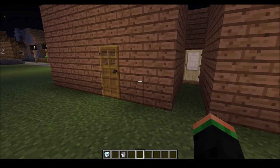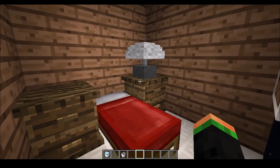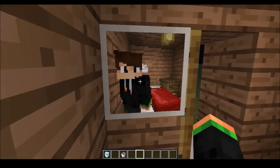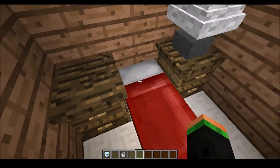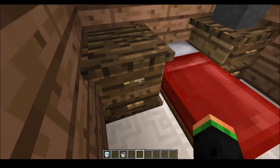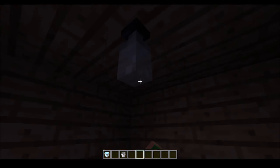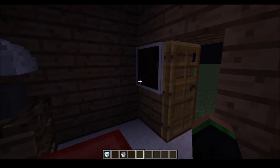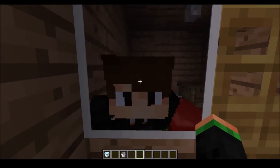This is the bedroom. In here there's a mirror — you can look at your beautiful face. You can sit down, open your bed drawer, switch your lights on and off, and here you can go to sleep — well, you can't go to sleep with the door open, that's just not possible. So we wait until we wake up — here we are, it's the morning now.